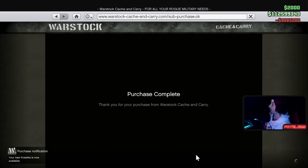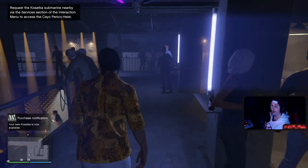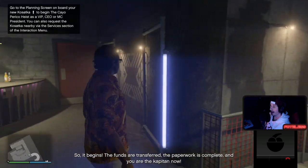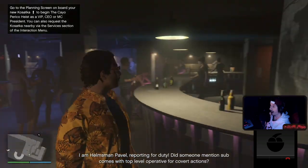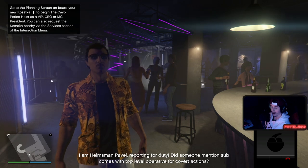Bang, there we go. Big investments out here. "Your new Kosatka is now available." So it begins. The funds are transferred. The paperwork is complete. And you are the Capitan now. I am Helmsman Pavel, reporting for duty. Someone mentioned the sub comes with a top-level operative for covert actions — that's me. Come aboard and I will give you the tour.